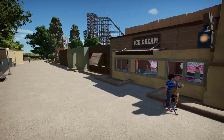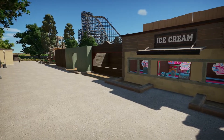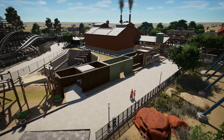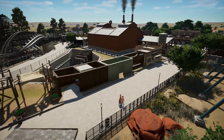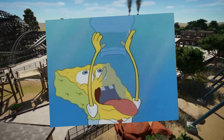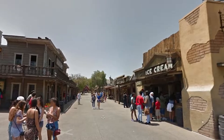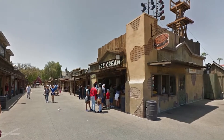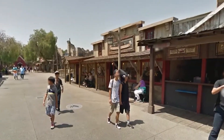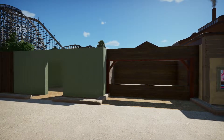Nearby, behind the retaining wall, we had a strip of empty space alongside one of our paths, so this felt appropriate to be another line of shops. We would need quite a few to take up the whole area, but as the park has grown, the amount of notifications I get for thirsty guests has skyrocketed, so it'll be fine to have a few more. I had seen a lot of great inspiration photos from Google Images and Knott's Berry Farm for these lines of old west buildings that are all their own separate buildings but still all connected wall to wall, so I decided to plan these out to be just like those.